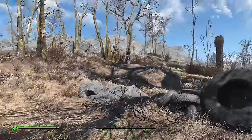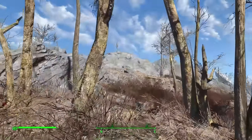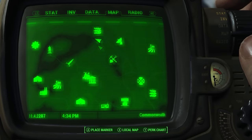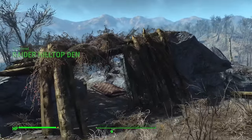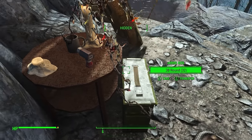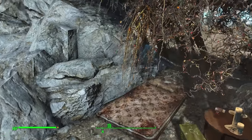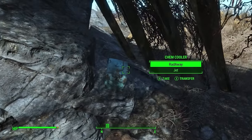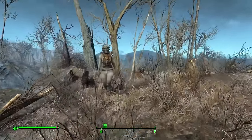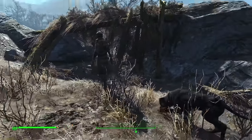From here we'll be moving on to a wee hilltop den where there's a bit of a hermit raider. South of the Robotics Disposal Ground you can find a hermit raider with his own hilltop den. He's not here at the moment but normally passes by every so often. There's some jet and ammo alongside a mattress if you're feeling extra brave, as well as a chem cooler with quite a lot of drugs. Speak of the devil — there they are! They won't be too friendly once they see you trying to sleep on their mattress.